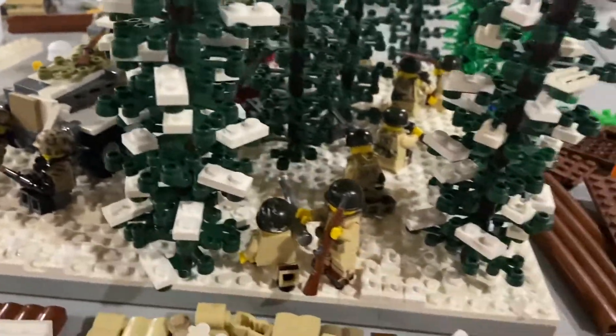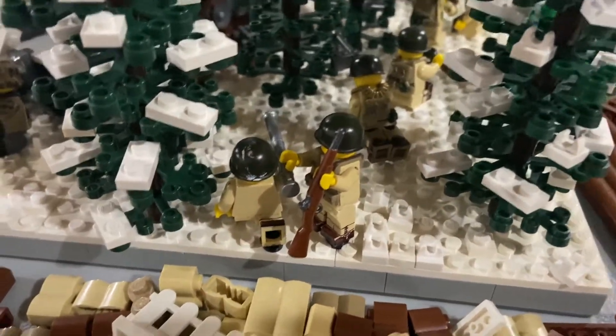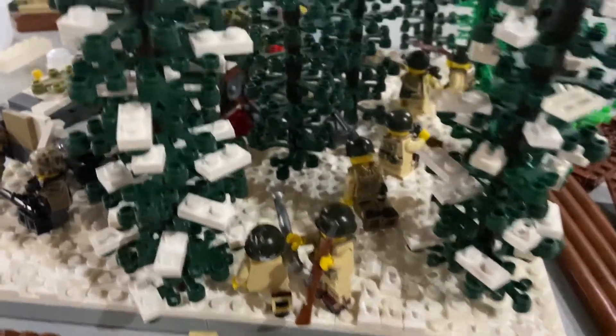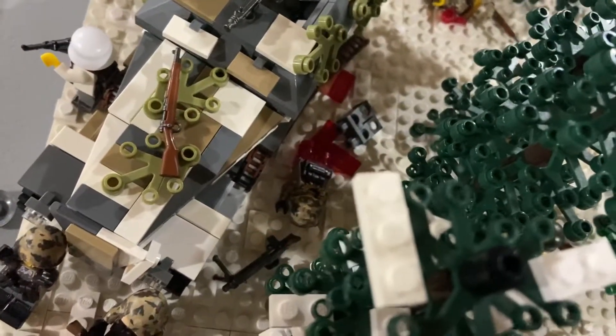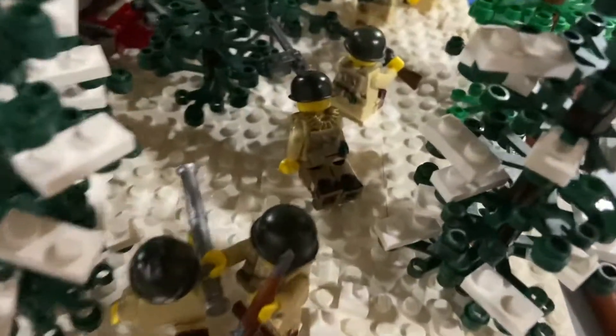Right here you have the bazooka team, which pretty much started this entire battle. This guy is tapping him on the shoulder saying 'alright, let's go, let's get out of here,' because he actually did shoot the half track — it took out the treads and killed this MG42 gunner right here, as his legs are blown off right there.